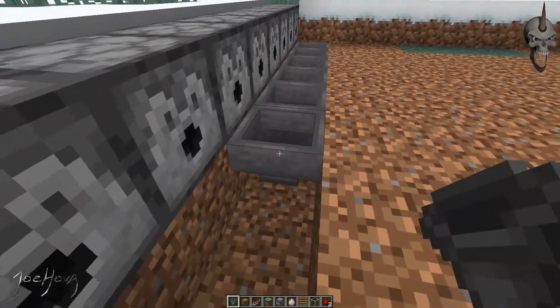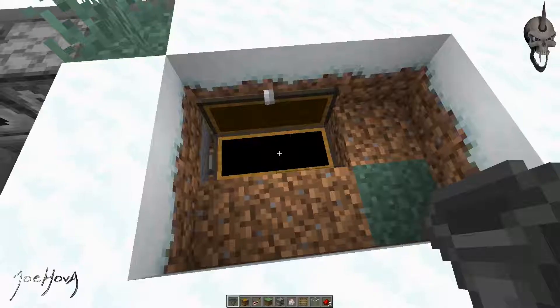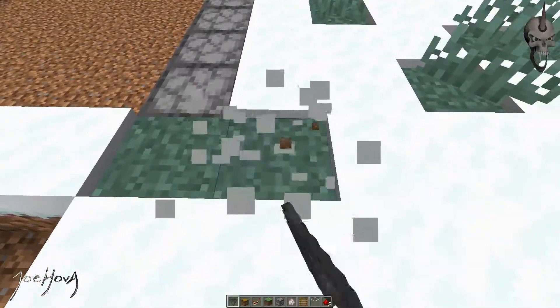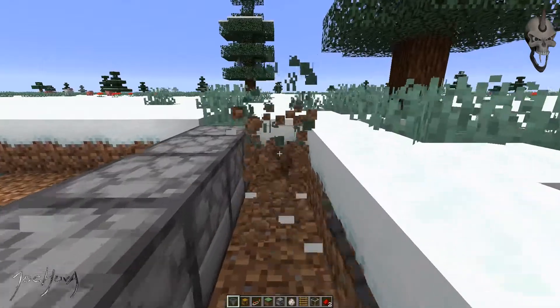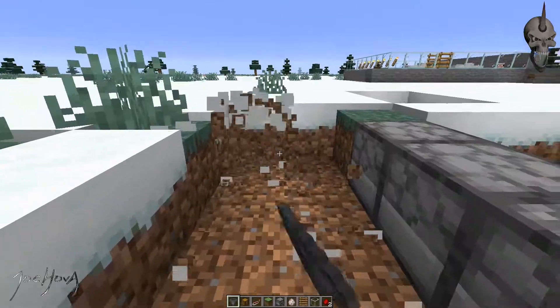Whatever goes into one hopper will go all the way down and be shifted to here — into this chest, or box, whatever you want to call it. Now you have to dig this area out here and this area right here. You're going to want to rebury this later, and I'll show you why.